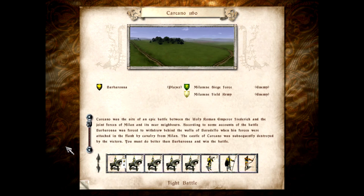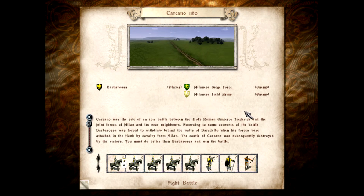Another Sunday comes and the war must resume as we begin the Battle of Carcano in 1160. Mispronunciations abound, but if you watch my French campaign, you know why. Either way, we are playing as Barbarossa once more, going up against a Milanese siege force and the Milanese field army. Interestingly though, this will be run by the Papacy — however you wish to pronounce it. So yeah, that's gonna be an interesting one.